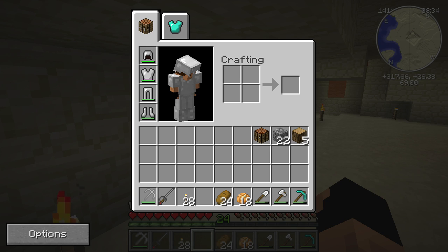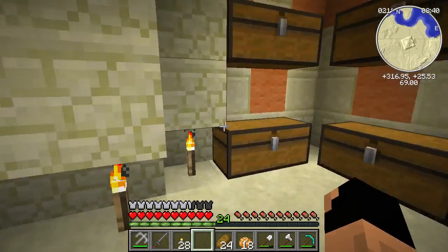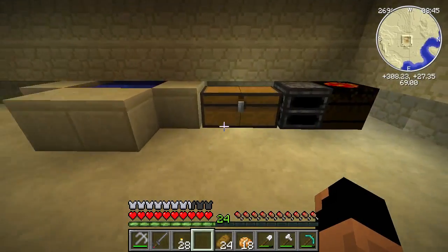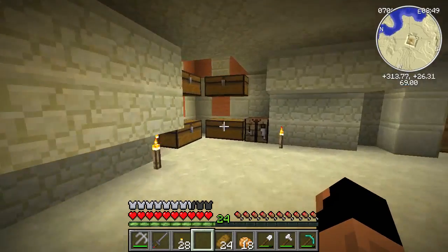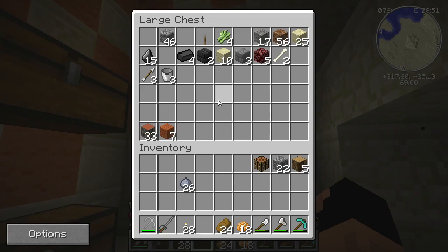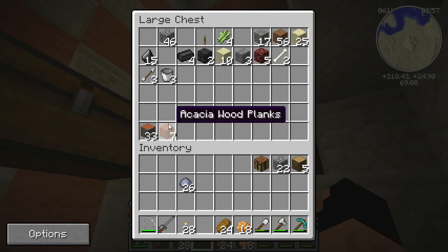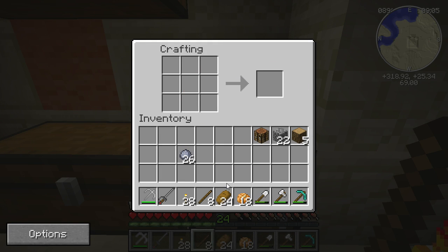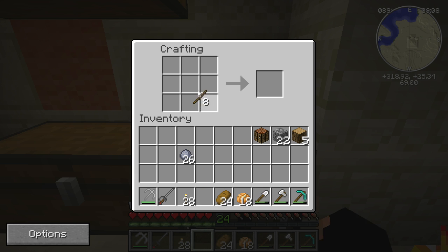There's another crafting helper we need to make. We are going to need clay again and sticks. What we're going to create is a spinning wheel. The spinning wheel is used for rope, and when you have rope you can do things like a grappling hook. We'll go ahead and make our molds once again.